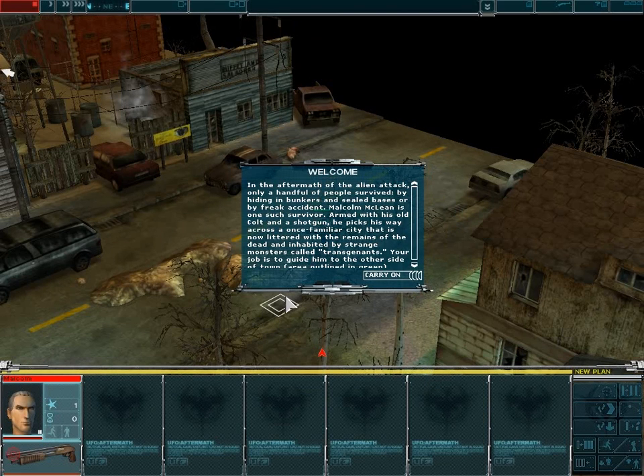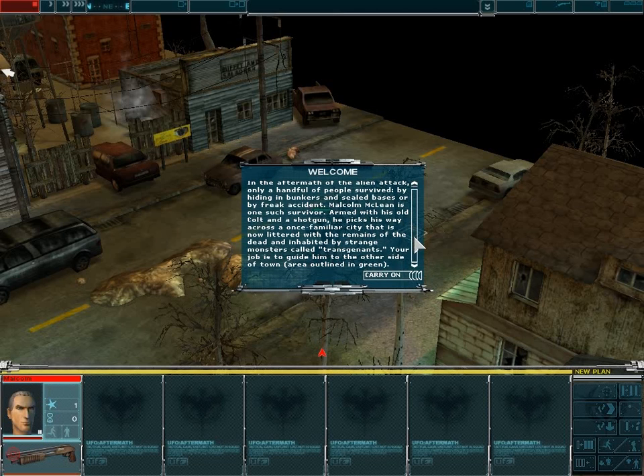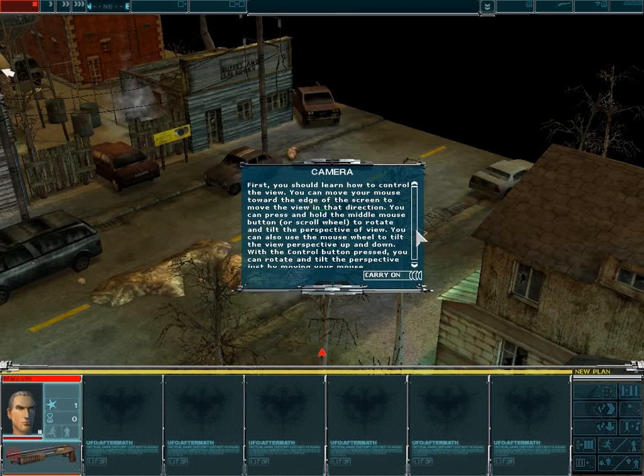In the aftermath of the alien attack, only a handful of people survived — by hiding in bunkers and sealed bases, or by freak accident. Malcolm McLean is one such survivor. Armed with his old Colt and a shotgun, he picks his way across a once familiar city, now littered with the remains of the dead and inhabited by strange monsters called transgenents. Your job is to guide him to the other side of town, outlined in the green area.